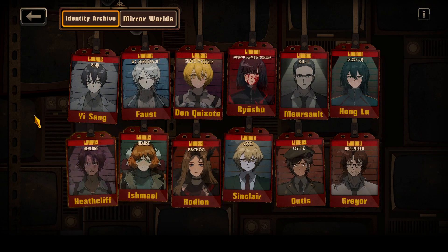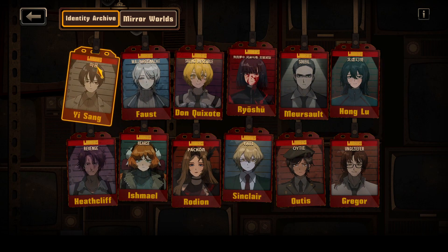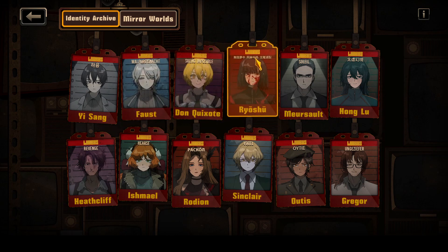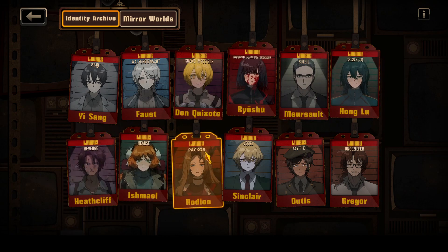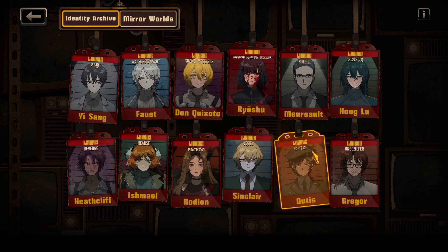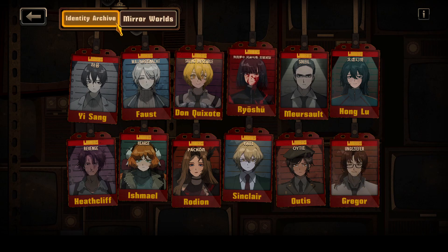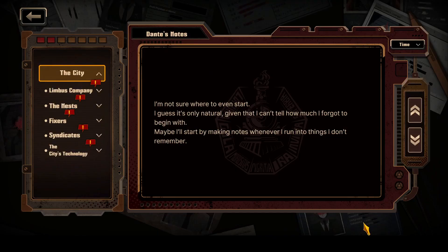I noticed another interesting thing here — we can see the characters' names on screen. This one we don't know how to read. Faust is apparently 'Walpurgisnacht.' We can't read this one. Soleil, Revenge, Heris, Pakon, Vogel, Oitas, and Ungeziefer. There's also this dentist's note we could go through. I'd much prefer to start the hard dungeon in the next video, so that's what I'm going to do — the next video will start the Mirror of Mirrors, and this one will just check things out and talk a bit.